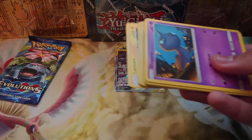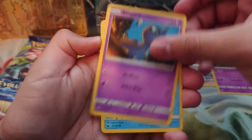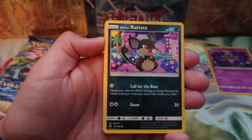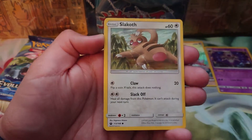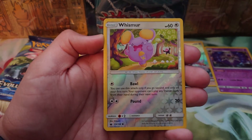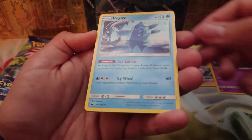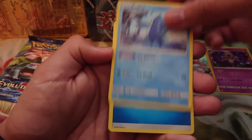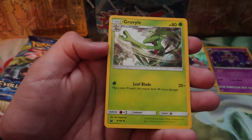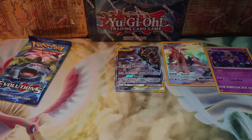Next up is Celestial Storm. I like Celestial Storm because there's a lot of Hoenn Pokémon, and Hoenn is probably my favorite region, just personally. From this pack: Shuppet, Mudkip, a reverse of a Whismur, a Regi-Ice non-holo, Water Energy, Switch, Grovyle, and a Lanturn. It's a cool-looking Grovyle.